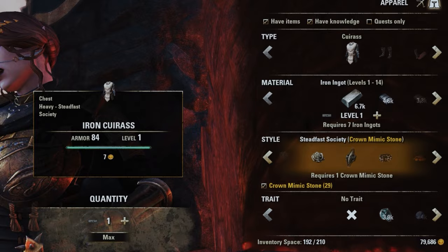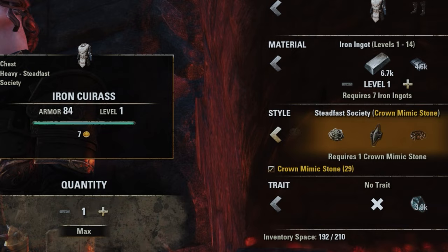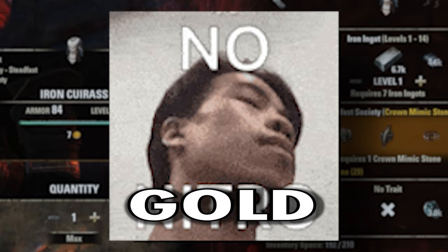For example, if I want to craft an item in the Steadfast Society style, I would normally have to use one Stendar Stamp — the Steadfast Society's style material. But if I don't want to use a Stendar Stamp, because maybe I don't have one on me at the moment, or because Stendar Stamps are pricey after all, I can decide to use a Mimic Stone instead.